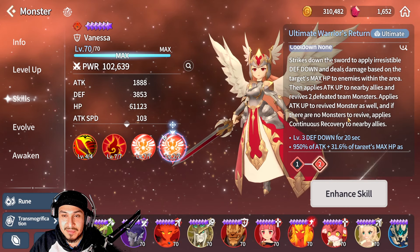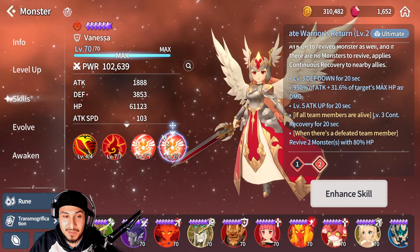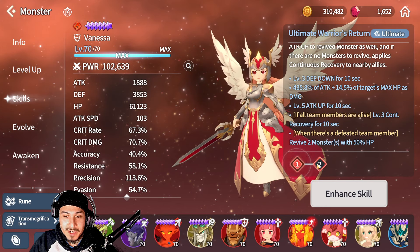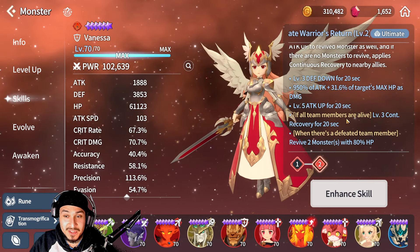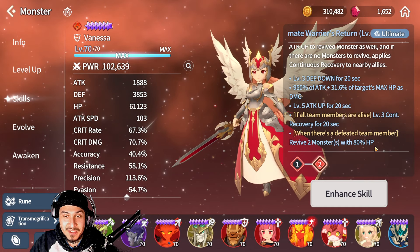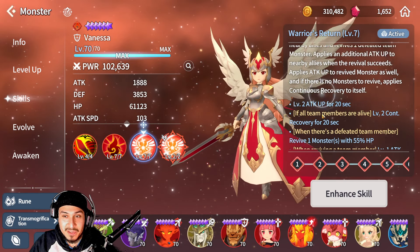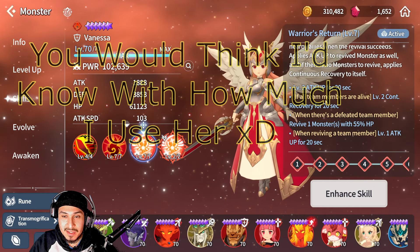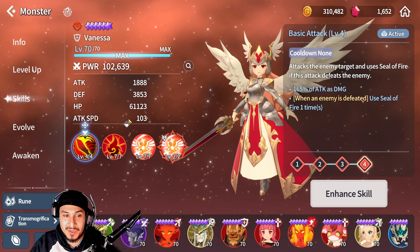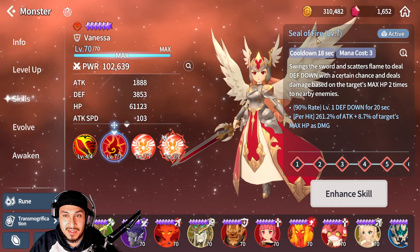Her ultimate is basically everything into one skill, which is insane — the multiplier is insane. This skill actually does a ton of damage when you use it; I think mine hits like 30k and she doesn't even have much attack. So if you need to get out of a sticky situation just use this and you can kill a lot of things with it. It also revives up to two units with 80% HP. She heals as well — if all team members are alive she adds continuous recovery, and then from her first skill, if she kills anybody she's going to use Seal of Fire, which is the defense break.